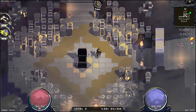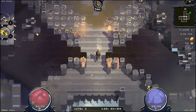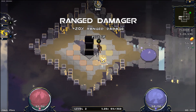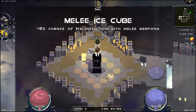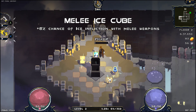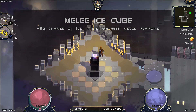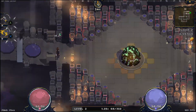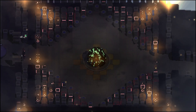It looks like that's where the first boss is going to be. So let's actually backtrack here and make sure we can dash over that one place and see what's over here. That's a chest — it gives me multiple items. How about this melee ice cube? 8% chance of ice infliction with melee weapons. I'm using melee weapons — let's go.